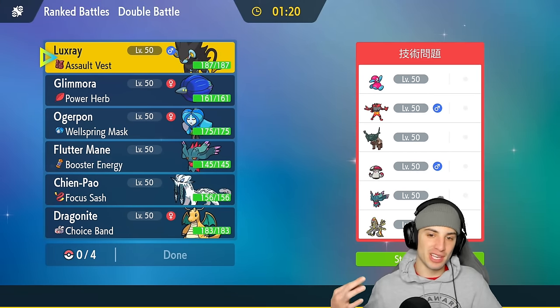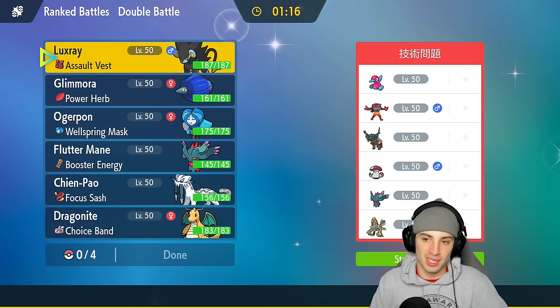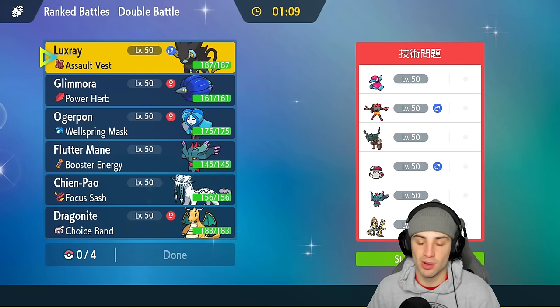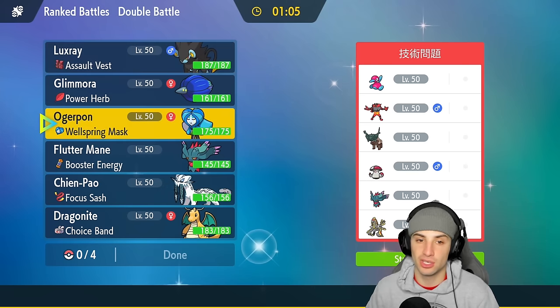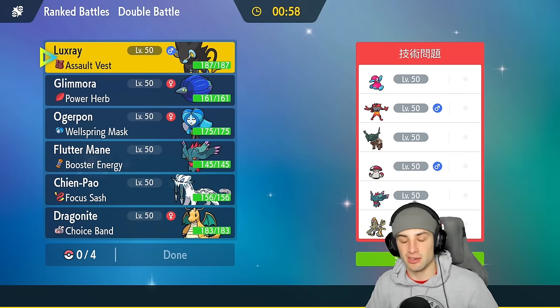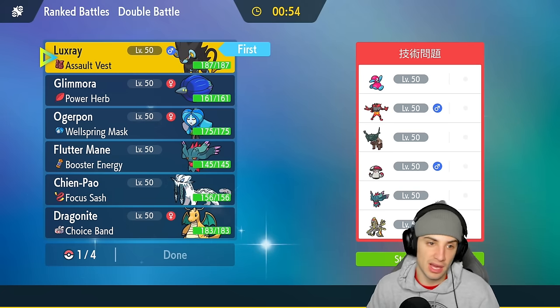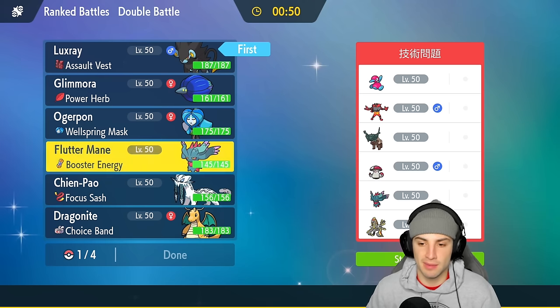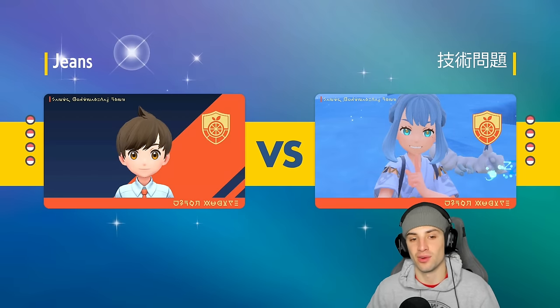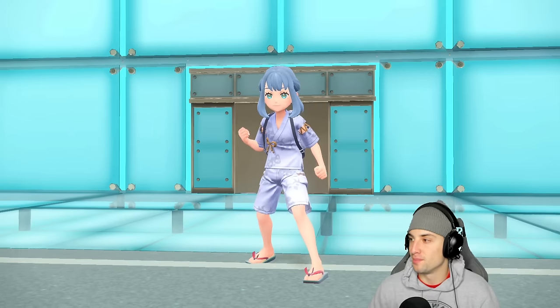Hopping into match number three — would love to go three and oh. Going up against P2 the glass duck, alongside Incineroar, Tinglu, Clodsire, Fluttermane, and Amoonguss. Luxray won't be bad here — I don't mind Intimidate. I believe Tinglu could come in and I can Ice Fang it down plus use Snarl. I like Luxray for the lead alongside Fluttermane, same as match one. Going Shen Pao, Dragonite in the back — same squad as match one. Two and oh with Luxray, love it.